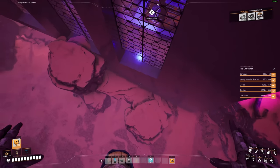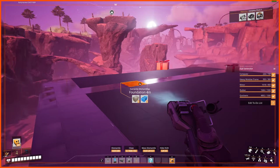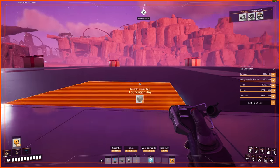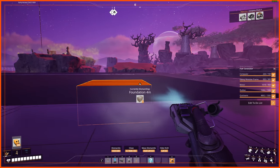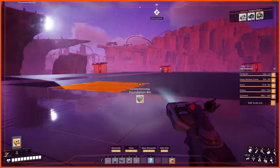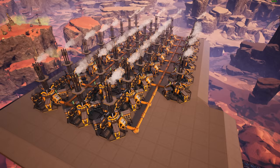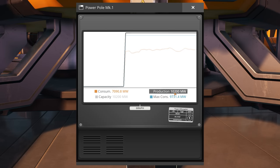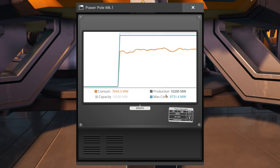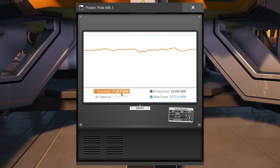I'm going to bring the pipe up here, into this pillar, and along here. Each of these lines is where I'll put the pipes, and these areas are where I'll put the fuel generators. Fuel generators take up 2.5 foundations wide and backwards, so I've got enough room for 31 generators. Connected them up with pipes, and we're now gaining power - increased by 4,650, giving a max production of 10,200 megawatts. We're consuming around 7,000, leaving about 3,000 headroom.